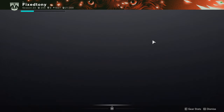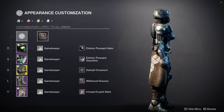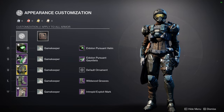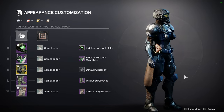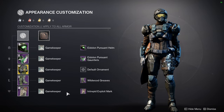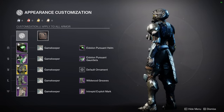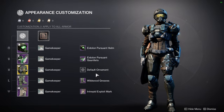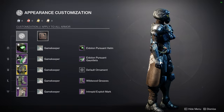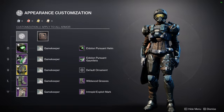Before that, let's look at the fit for the video since people are going to ask. I'm currently working on an Armamentarium video and this is the first look. For the helmet and arms we're using the Eidolon Pursuant stuff, boots are Wildwood Breeze, and the mark is the Intrepid Exploit Mark. I really like the browns — it looks very earthy — and we're using the Gamekeepers shader.